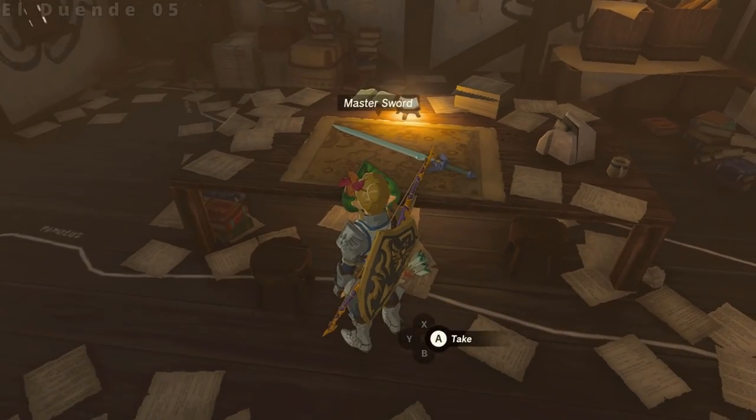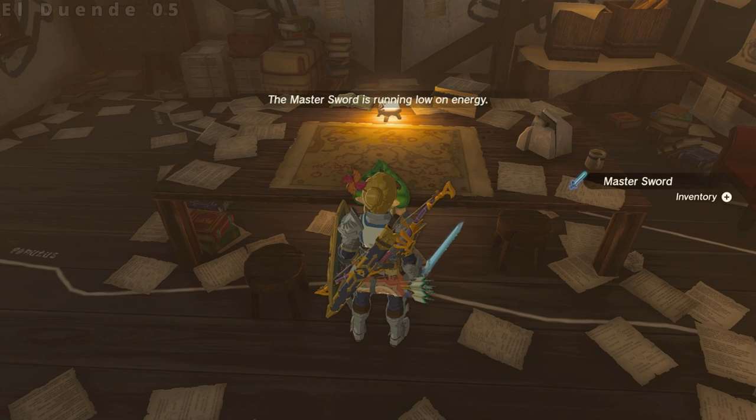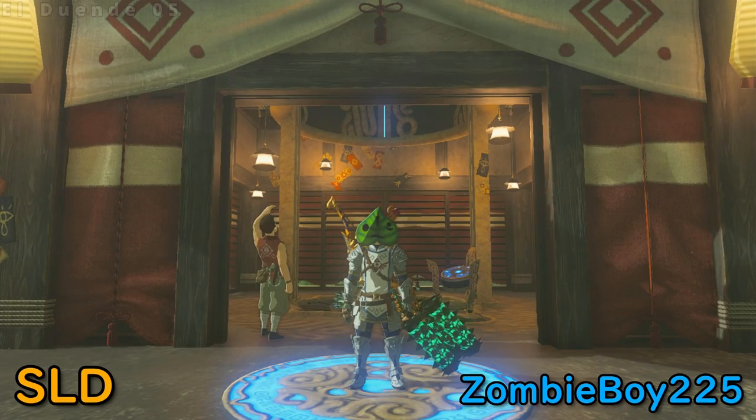Today I'll cover the first in a series of glitches with the overall theme of making Link an absolute juggernaut. Let's dive right in. First we'll look at save load duping, discovered by Zombie Boy 225.